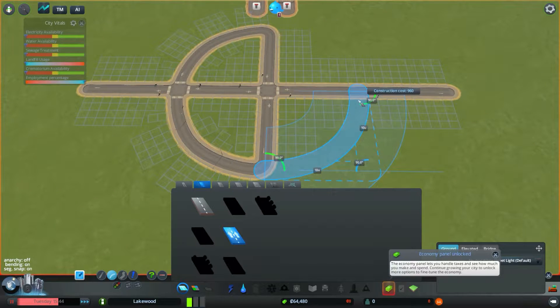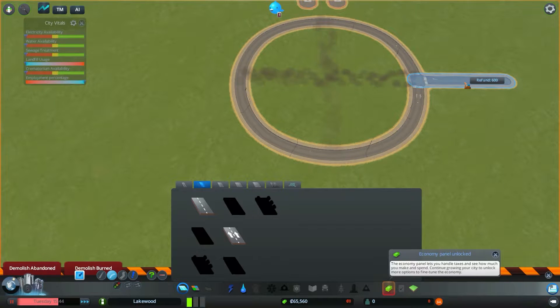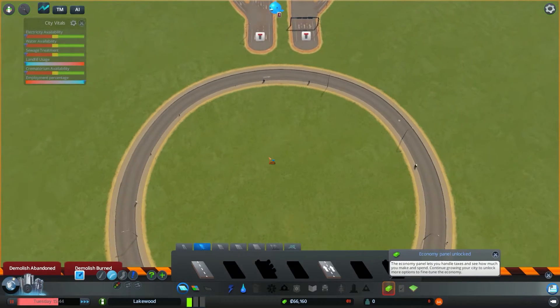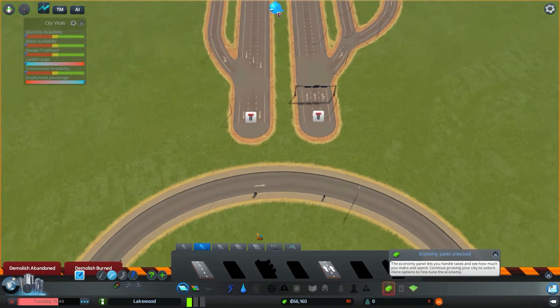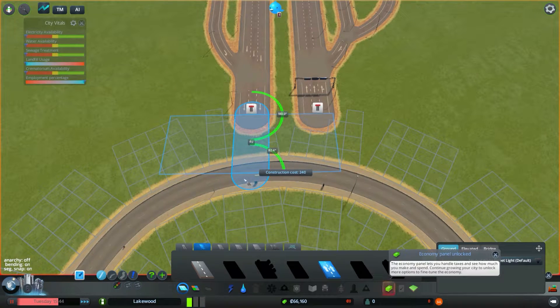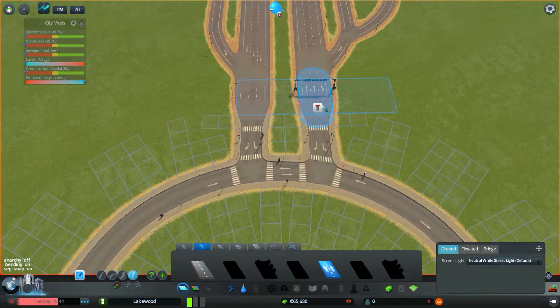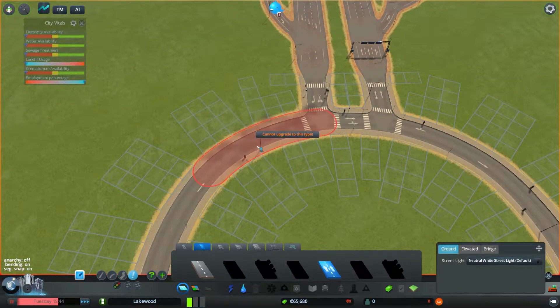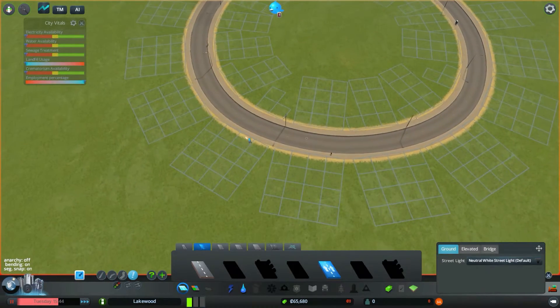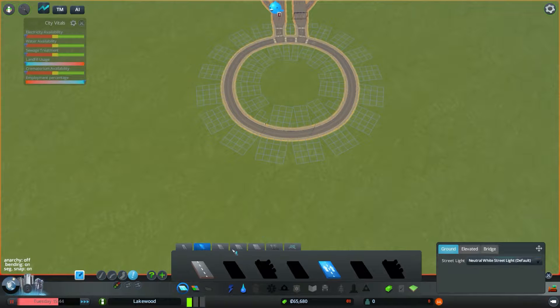Same thing here, counting out the road segments. Then we still need to connect these up here — those are highway connections by the way. Straight line from here on to there, only the other direction. There we go. Nice — sorted. We're never going to get off the main road here, not upgrading from the main road from here.